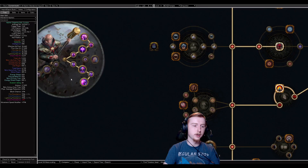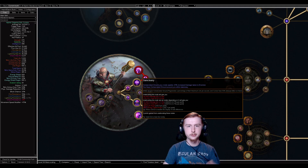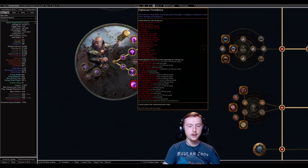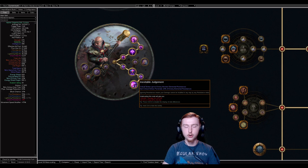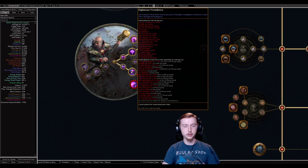For the Inquisitor, we're running the Sanctuary and Pious Path combo — the Consecrated Ground stuff. We get a bunch of life regen, energy shield regen, extra damage to enemies, and they linger. The other half is Righteous Providence and Inevitable Judgment. Inevitable Judgment is a whole bunch of damage — literally double against bosses if we have 100% crit chance, which we do. Righteous Providence is how we're getting that 100% crit chance because of the stat scaling with strength and intelligence.